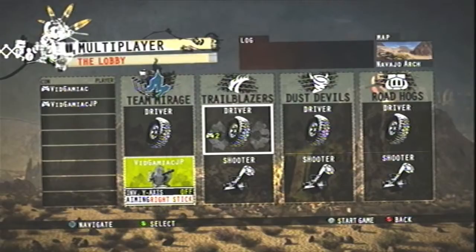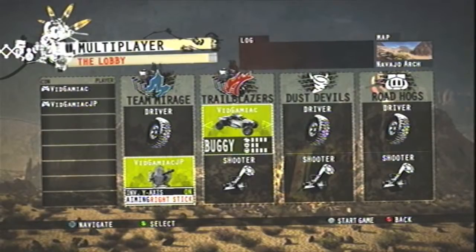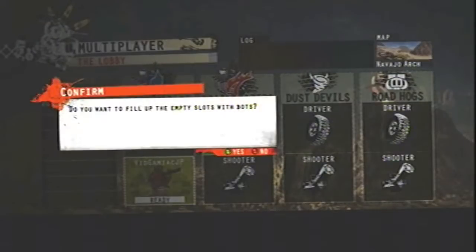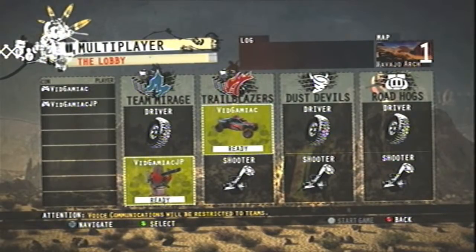The person getting the achievement should be a turret, and the person who is going to be our victim is going to be a car. Set this to no bots so you can have all the time in the world to get the achievements.